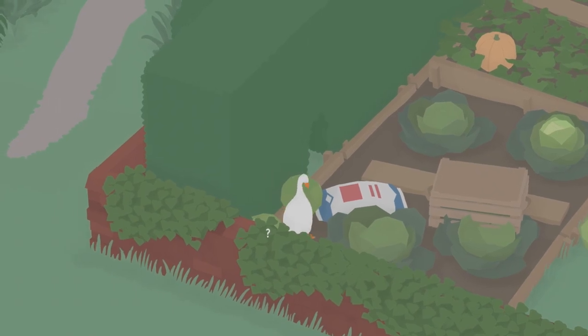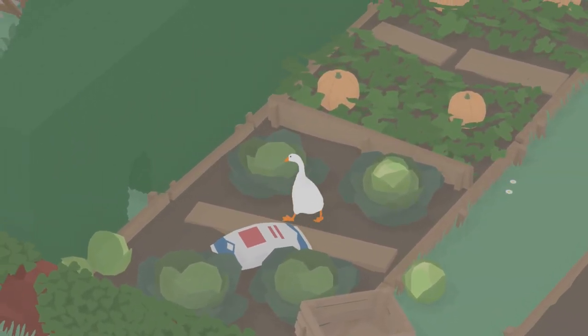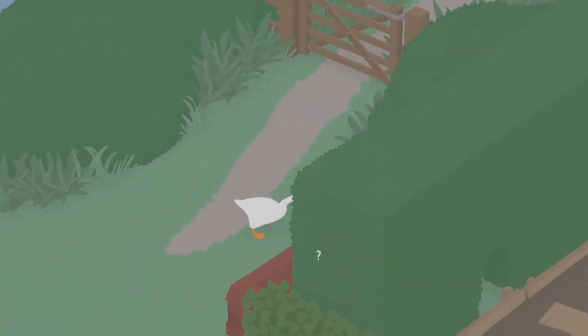From here we will need to take a cabbage back through the passage and to the picnic blanket. Since we can't pick up any of the cabbages using the grab mechanic, we will need to roll it.